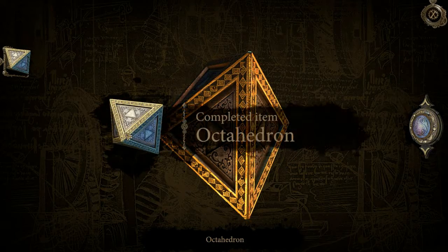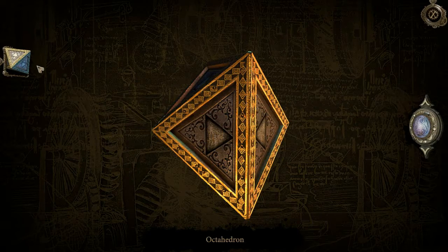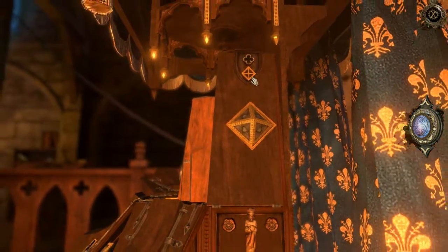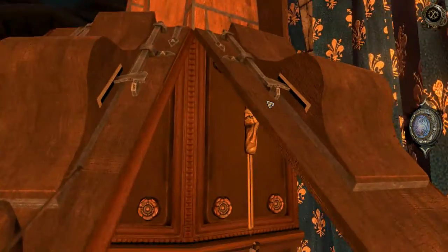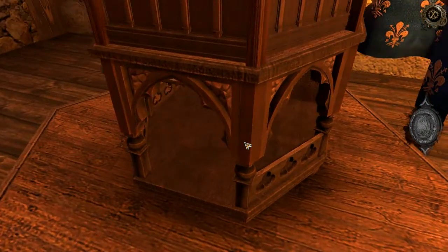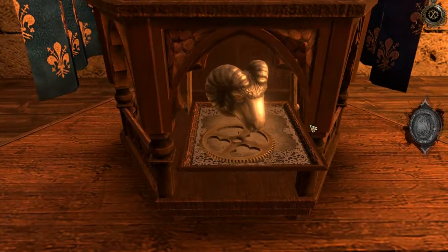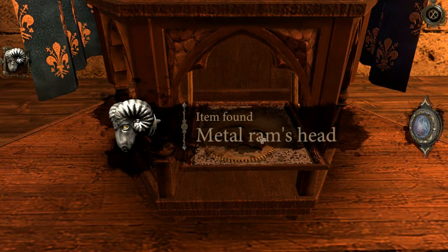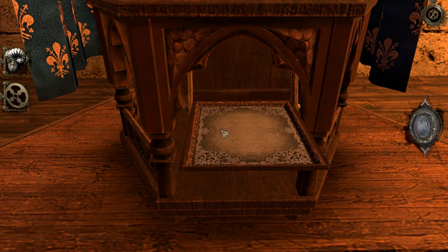An octahedron — and in there — perfect. Bump that king down, and what's — oh — that's a ram's head. A metal ram's head and a gear.